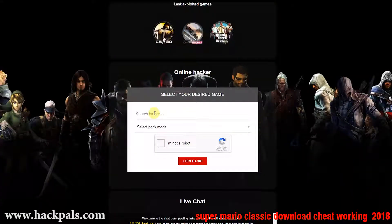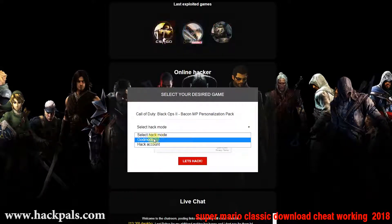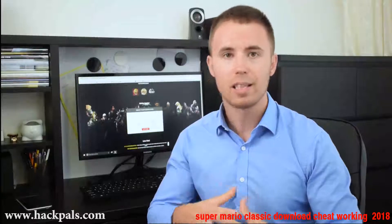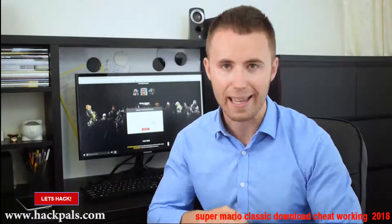When you go to the site, just search for the game that you wanna hack, then just make a simple human verification proof that you are not a robot, by either downloading a free app to your phone or doing a quick survey on your PC. After that, simply click on the Let's Hack button and experience the new way of hacking.